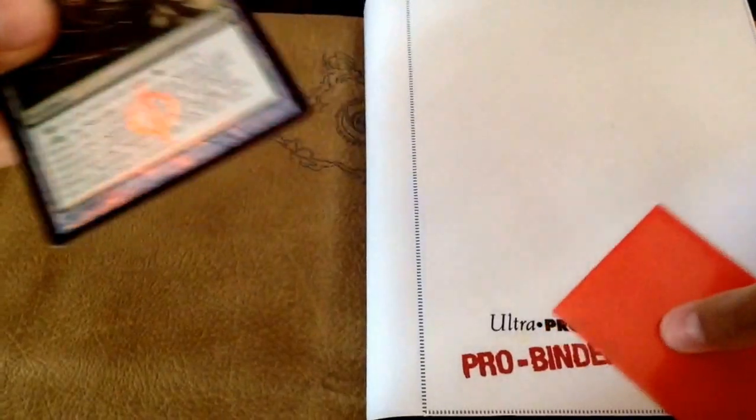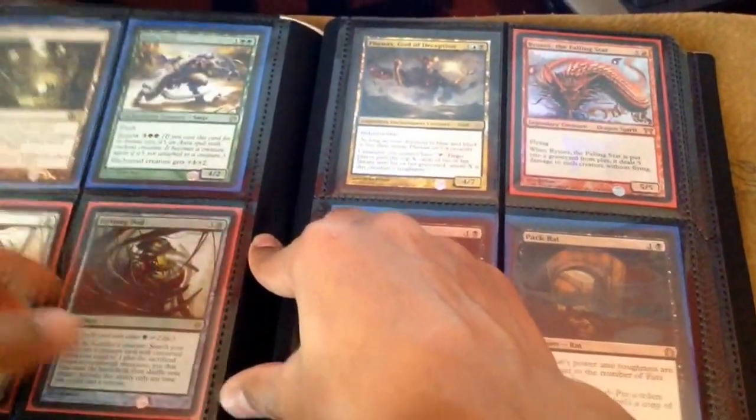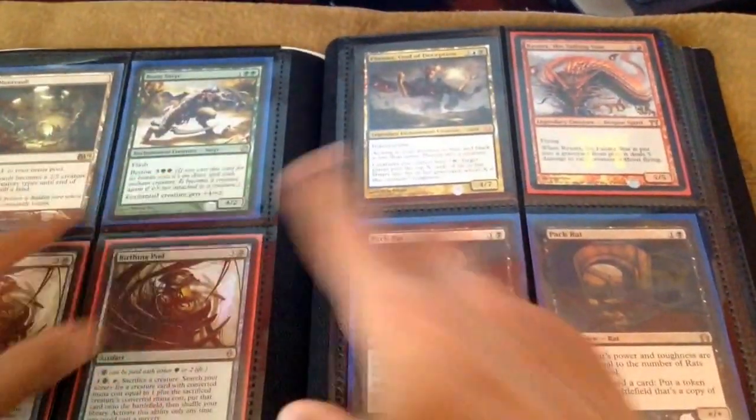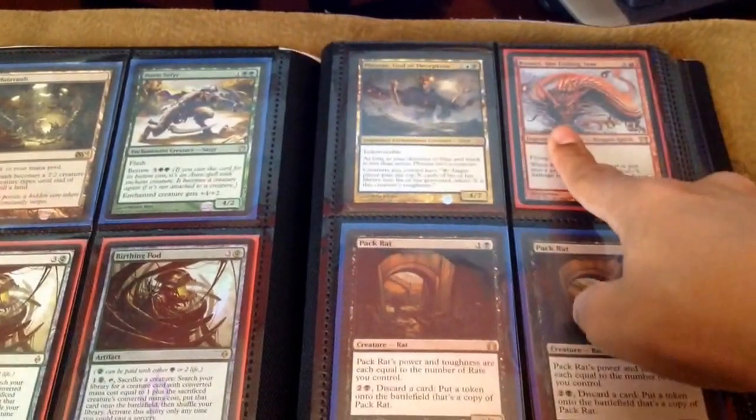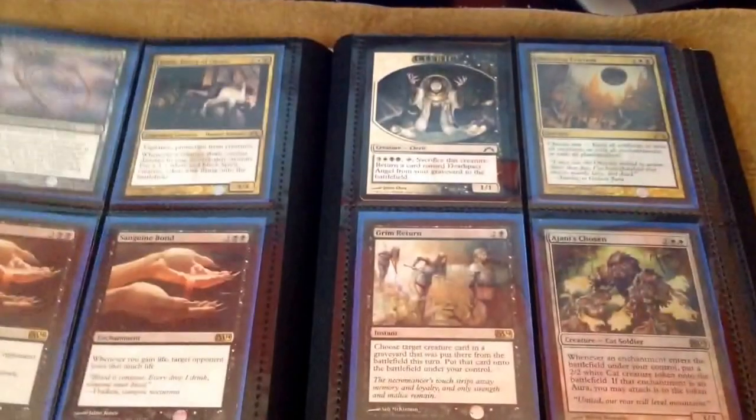So if you guys want that, let me know, or anything else in the binder. Foil Birthing Pod, beautiful foil Moon Satyr, promo Reanimate, Ginax, Pack Rats, Russian.